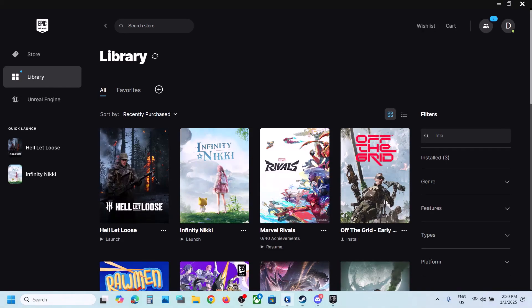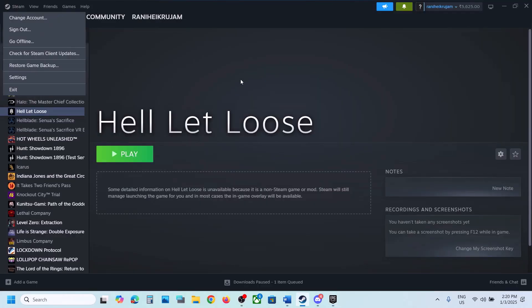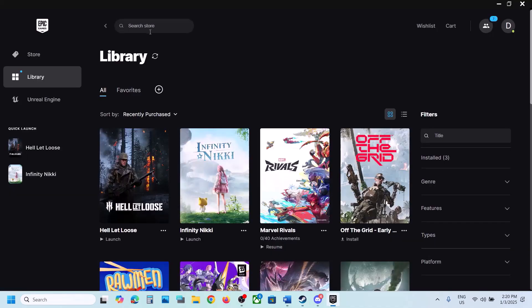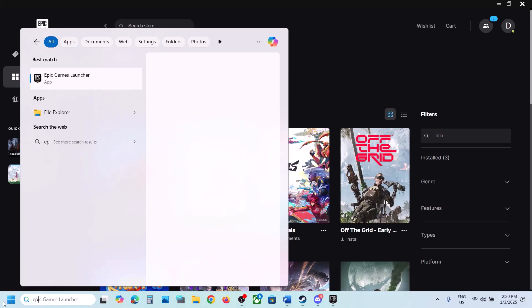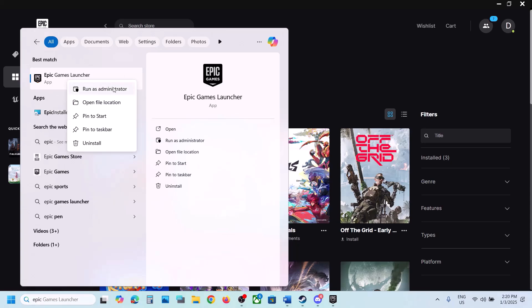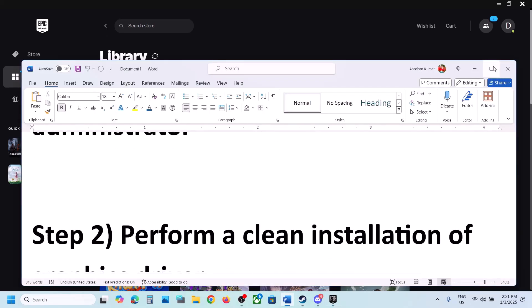The first step is to run Steam or Epic Games Launcher as an administrator. If you have the game on Steam, click on Steam and then click on Exit. If you have the game on Epic Games Launcher, right-click on the Epic Games Launcher icon and click Exit. Once closed, right-click Steam or Epic Games Launcher and click Run as Administrator, then launch the game.